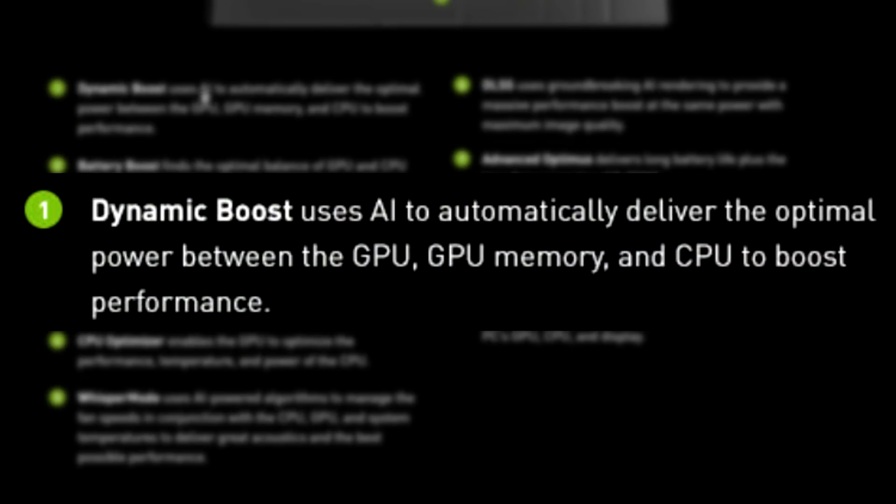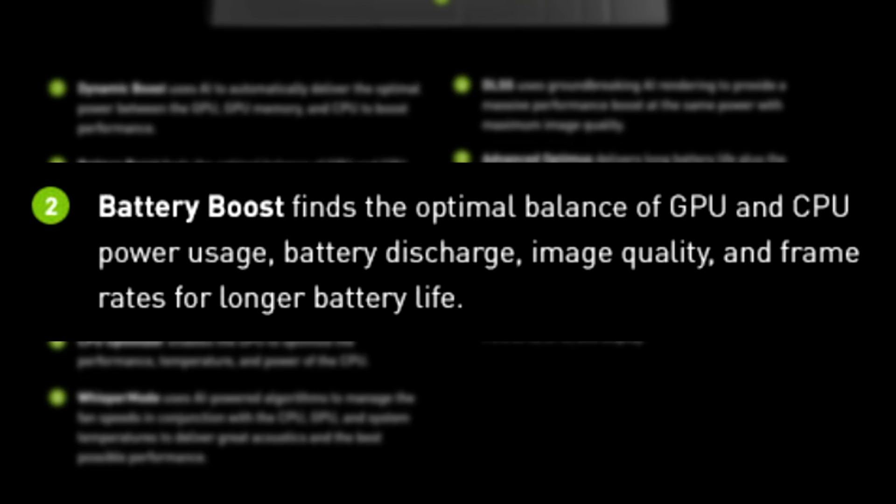The first feature is Dynamic Boost, which uses AI to automatically deliver the optimal power between the GPU, GPU memory, and the CPU to boost performance. Second, we've got Battery Boost. This finds the optimal balance of GPU and CPU power usage, battery discharge, image quality, and frame rates to extend battery life — so you'll get more battery life as well.